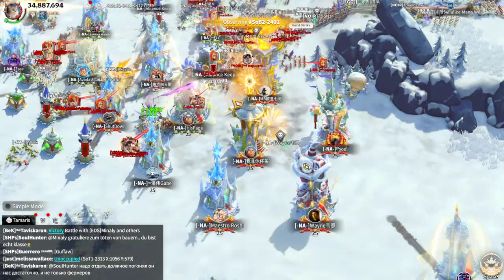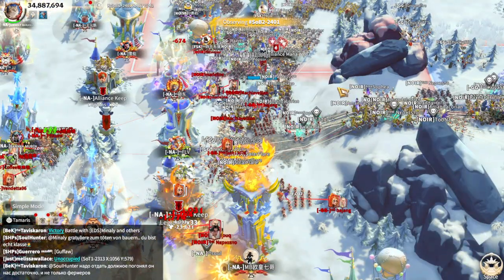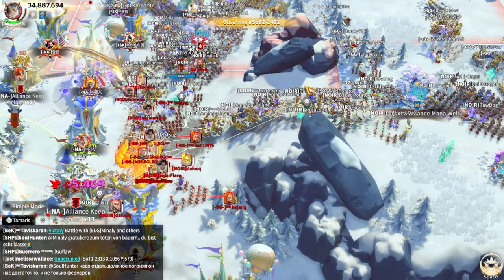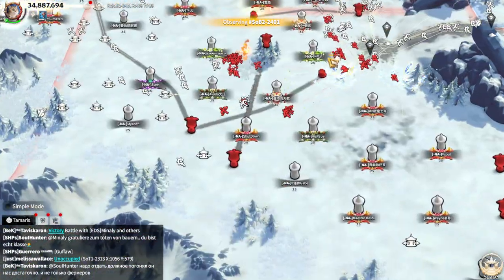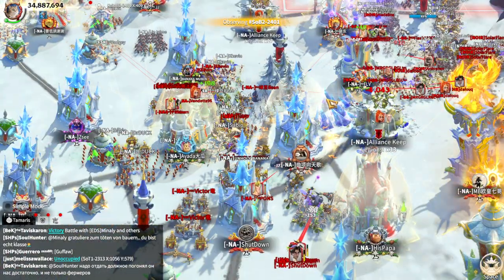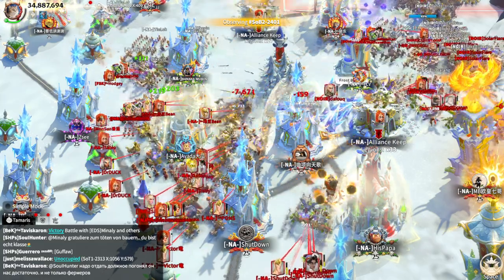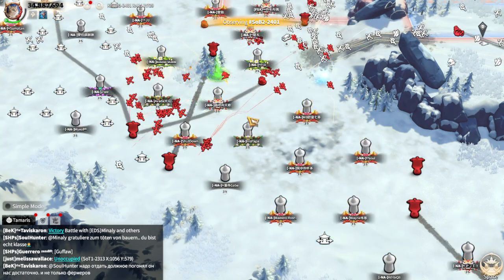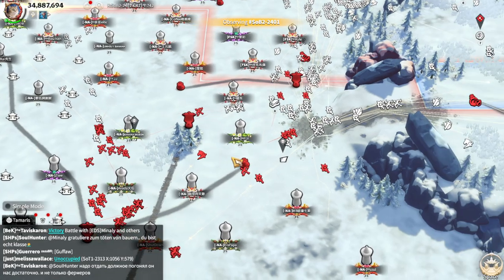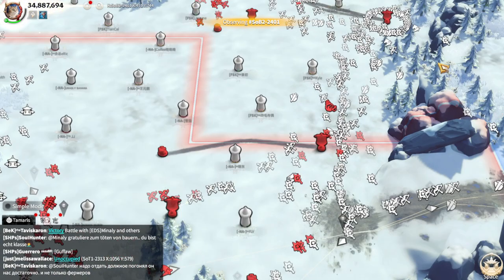We got really lucky today to have such amazing gameplay from both alliances. In terms of pure quantity, Noire has way more legions on the battlefield, but NA is not a joke. When your enemy has way more legions and you're still standing strong with far fewer, it means you're really strong as a team.